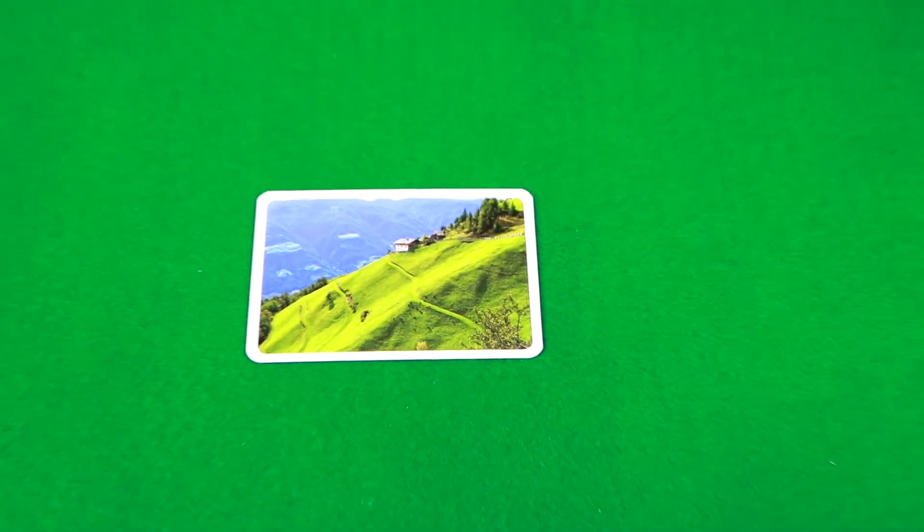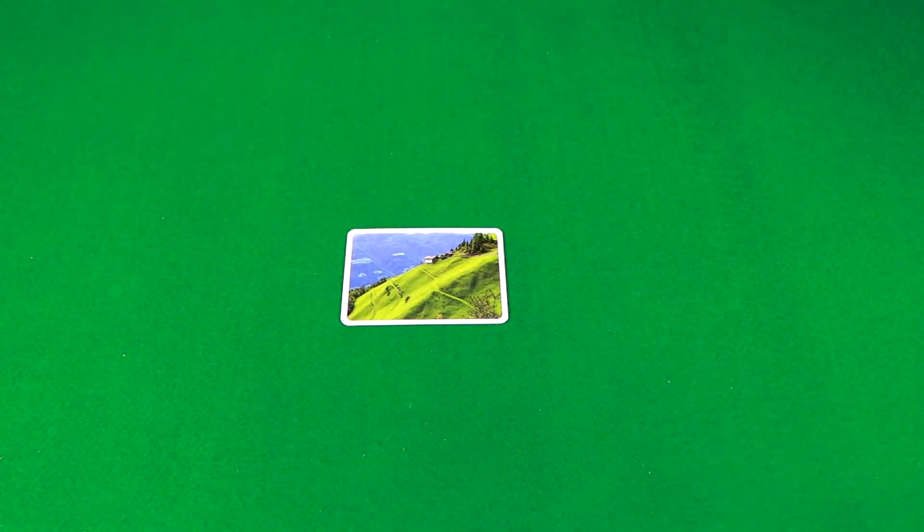In Pictures, you will be trying to get the other players to determine which picture is yours by using different components in the game. For example, you may have a picture of a grassy field and have to get players to select that picture using only two shoestrings. I know, it seems a little crazy. And at the same time, other players are doing the same thing with different components.